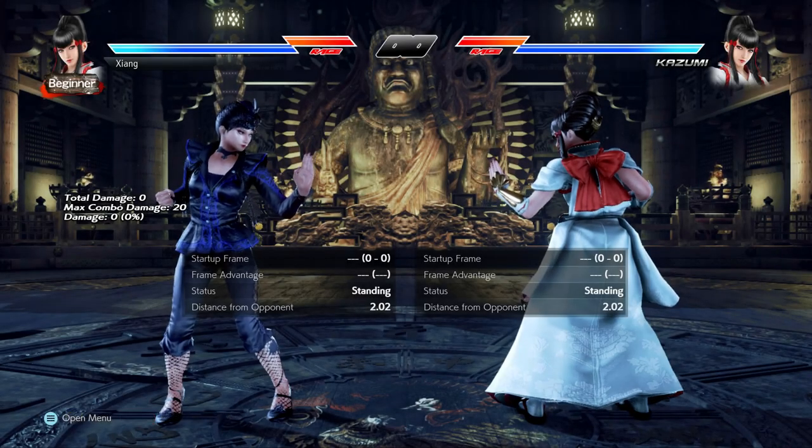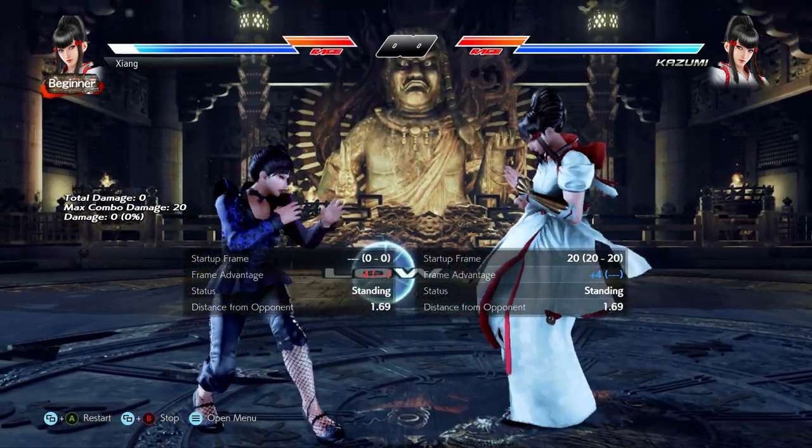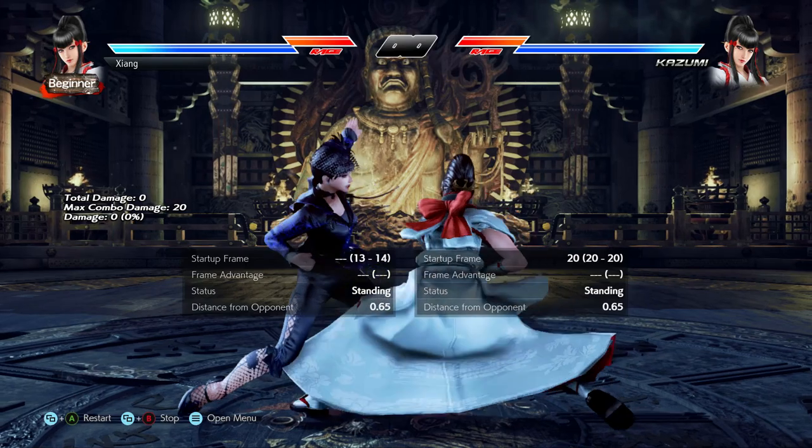Similarly, you'll see many players going for down forward 1-2 whiff punishes. Just be careful here since you cannot confirm down forward 1-2, so be very sure it's going to hit.